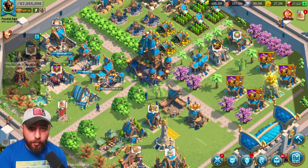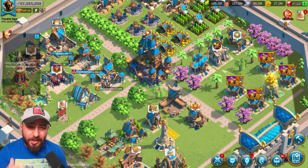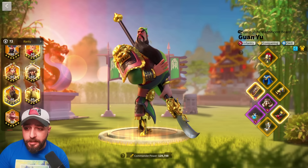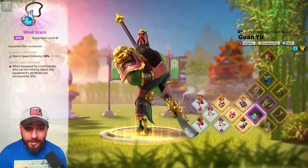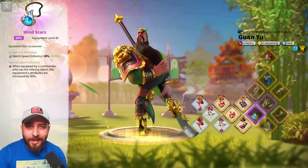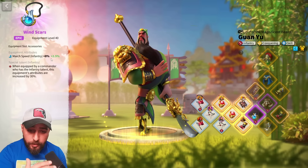Cavalry commanders deal a lot of skill damage — XY, Nevsky, Joan, William, you name it. Being able to go into fights and then retreat safely as fast as possible is so important. If you're not a full cavalry main, don't worry. For an infantry march I always advise getting four pieces of the infantry set — four pieces of Eternal Empire gives an extra 10% march speed — and on top of that the epic accessory Wind Scars with the special talent gives 10.5% extra march speed. Not as fast as cavalry, but you can still deal damage, do one or two skill cycles, and then retreat safely.